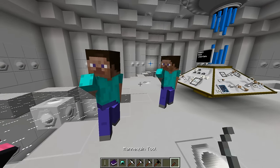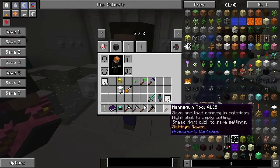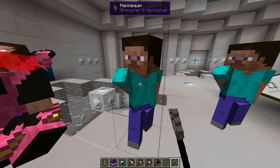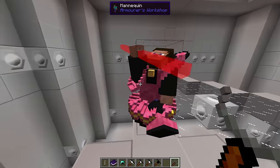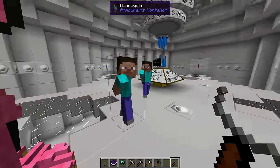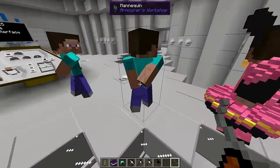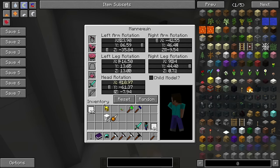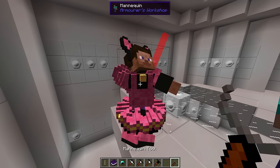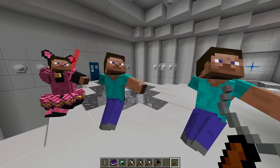Alternatively, what you can also do with the mannequin tool is shift right click — sneak right click — to save settings. Now it has this setting saved, so if we right click another mannequin it will load his stance. As you can see he's making the exact same stance. Or alternatively we can click random, save this stance, and now they're all doing the exact same thing.